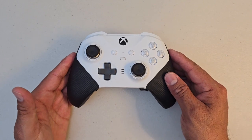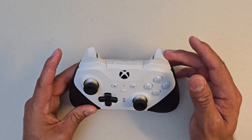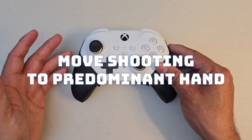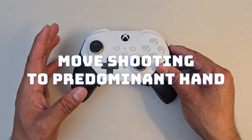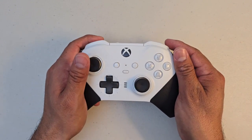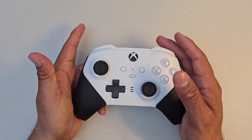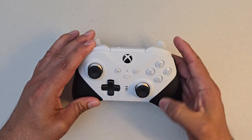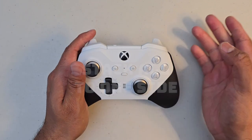If you are a left-handed player, you might want to move the shooting button from the right trigger over to the left side, because your left hand is more predominant — you use it for more things like writing, taking out the trash, washing dishes, and playing sports. That hand might have a faster reaction time, so moving shooting to the left makes sense. You could even stack nades on that same side, so your mind is only thinking shooting and throwing nades, all on one side.